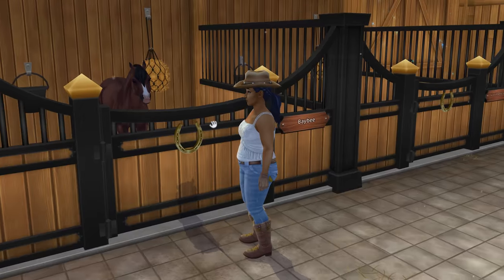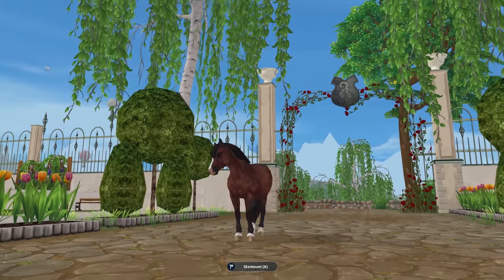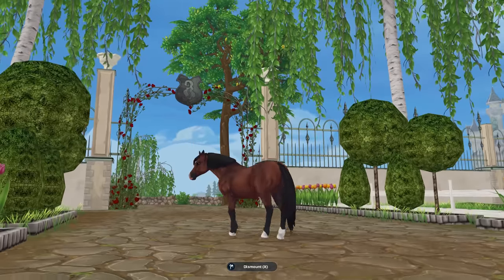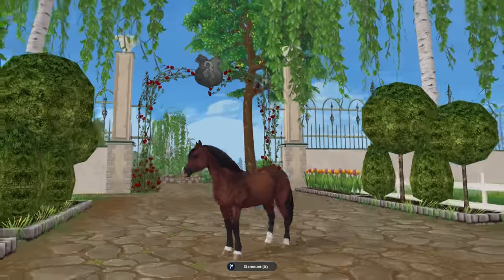Second Welsh pony color — we've got Bay B. I do know that you can name your horse Baby, B-A-B-Y in-game, but I thought it would be really cute to name it Bay, like the color that she is, with B at the end. So this is Baby — just a little play on words.